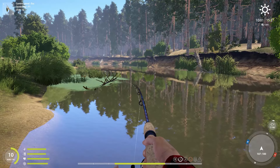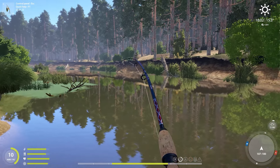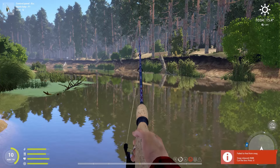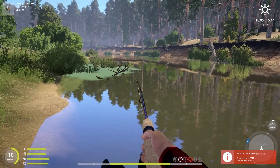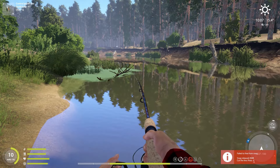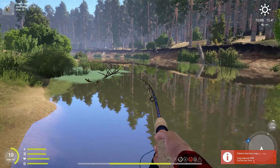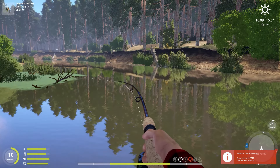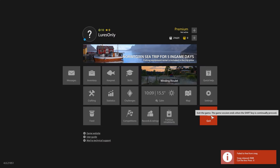I decided to give it a try and cast over here just to see if there's any pike, but I got snagged instantly. And this is awful, because in this game usually when you get snagged there is no way of getting out. But please do not cut your lines. Just log off the game, you'll spawn again at the spawn point, and you will have your rod, your lure, everything unsnagged in your inventory, and you'll be golden.